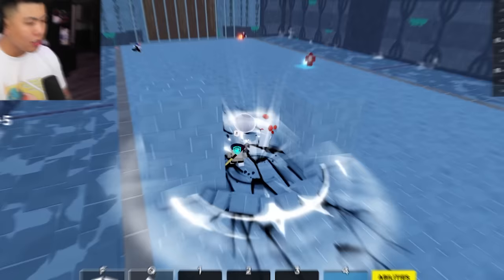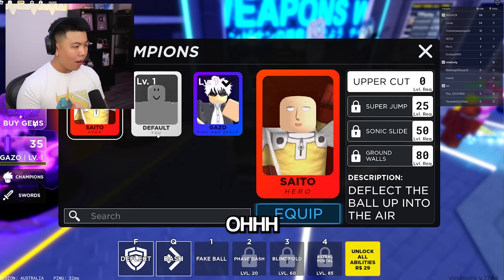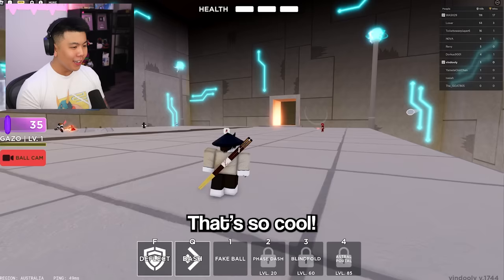I'm getting the hang of it, guys. We've got enough gems to buy a new character. Should we try Gazzo? Let's cop Gazzo — I don't know who he is. You've got to unlock skills, so I have to be level 20 to get Phase Dash, Blindfold, and Astral Portal. Alright, here we go, we're in game. Look at that! We've got one skill to use, which is Fake Ball. Fake ball!